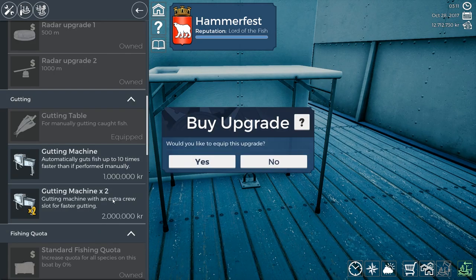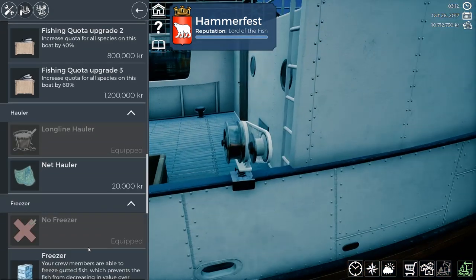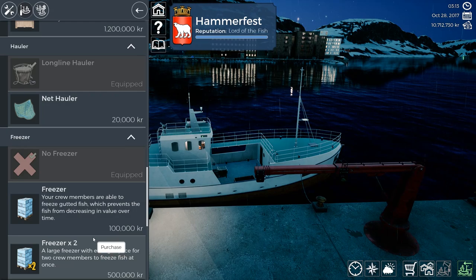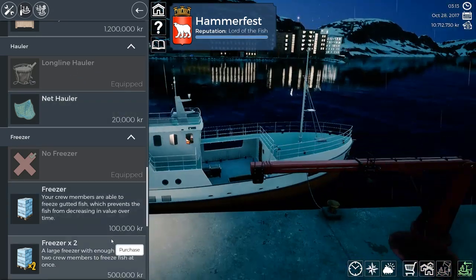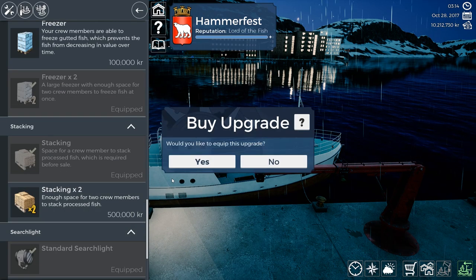We're doing all the upgrades. We're going to do Gutting Machine 2, and we're going to do the line hauler because we only have to throw three lines. Unfortunately, you have to throw the long lines. Freezer 2 and Stacking 2. And the searchlight — we can upgrade that too.